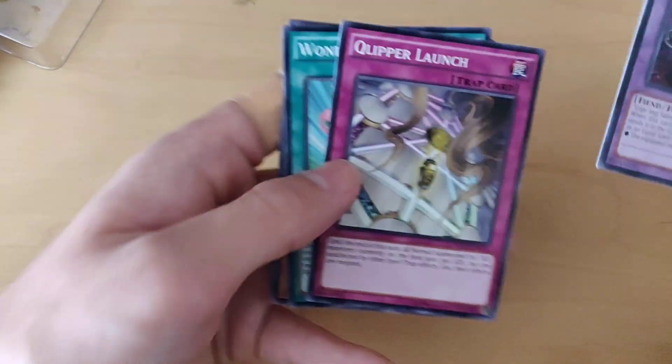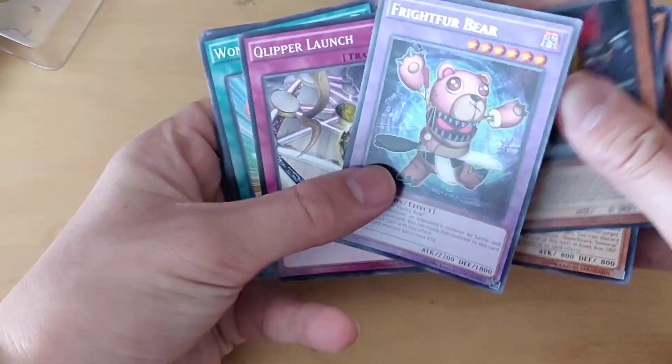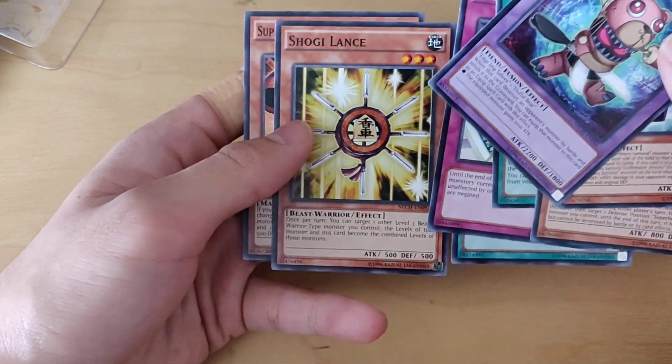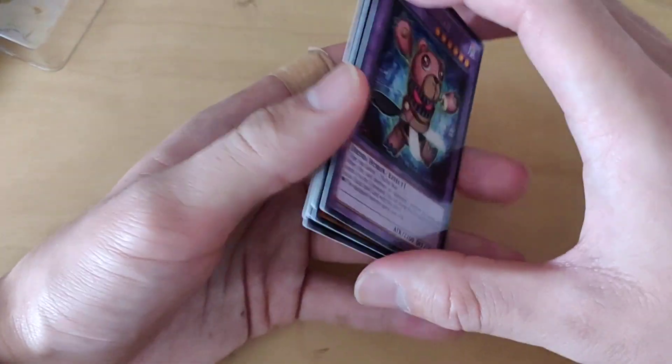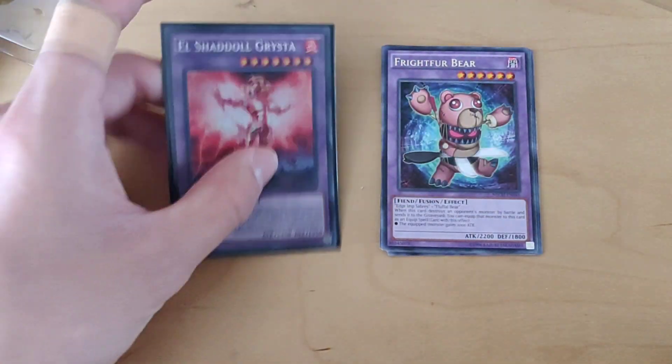Another secret? No, wait — never mind, this is just a common. I am tripping, the lighting's weird in this room. Wonder Balloons, Shogi Lance, and Super Heavy Samurai Kabuto. So we did pull three secret rares, but no Ulti and no Ghost from this entire opening.